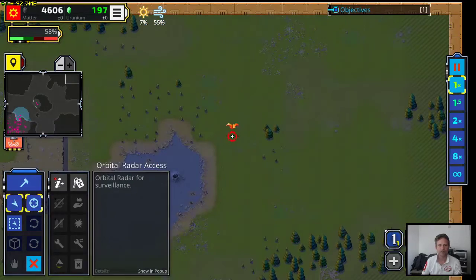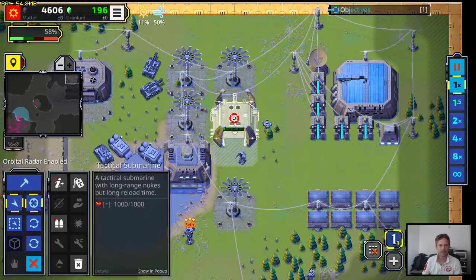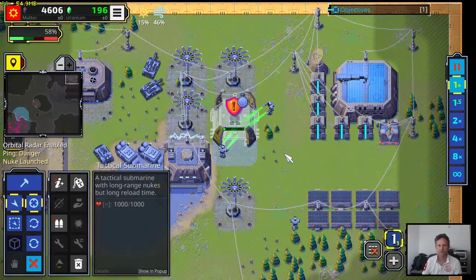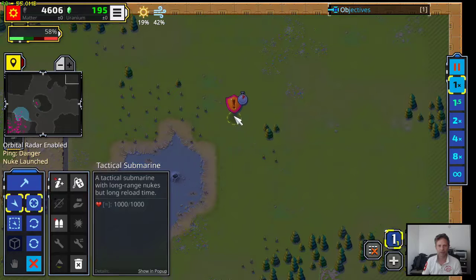To show how the tactical submarine works: turn on the orbital radar, and then we can use the tactical submarine to launch a nuke. The radar is gone, but the nuke is still going to go to that location. It looks like it was shot down, so better luck next time.